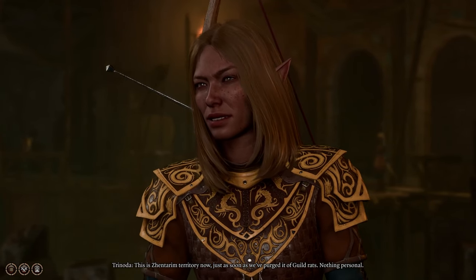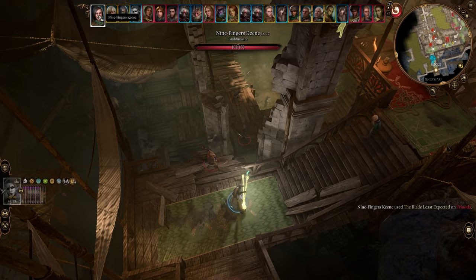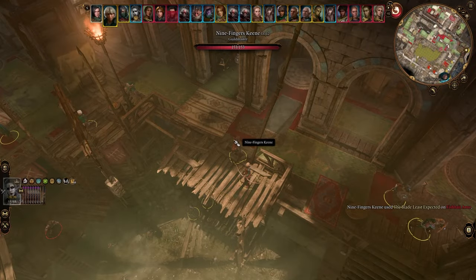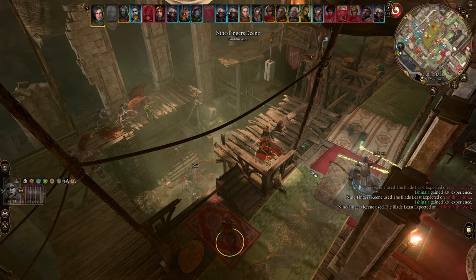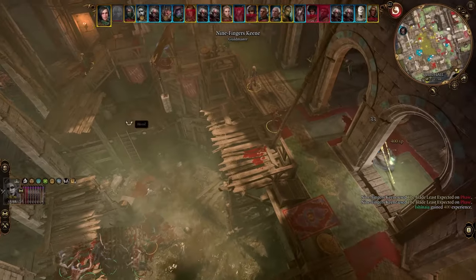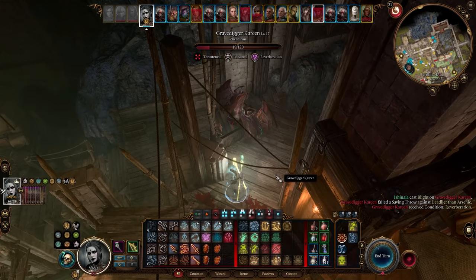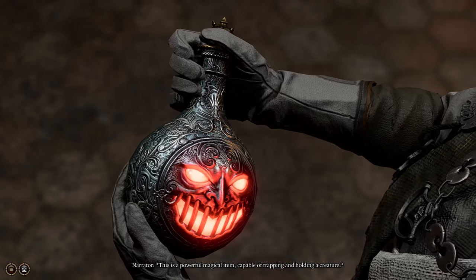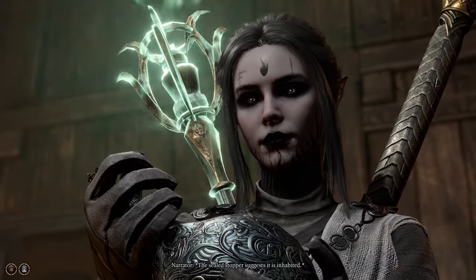Now that we know about the plan of the Zentharim to overthrow the guild, we head there to help Nine Fingers. Well, not like she needs us — she could almost solo all of the Zentharim, and with her guards they don't stand a chance. But attendance is also important; this way we can at least pretend like we did something. After we killed all the Zentharim, we can loot the flask from them holding the Spectator, which I could have sworn I already took in Act 1. But apparently not — now we have it.